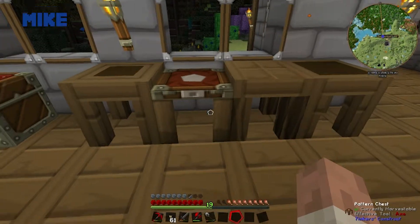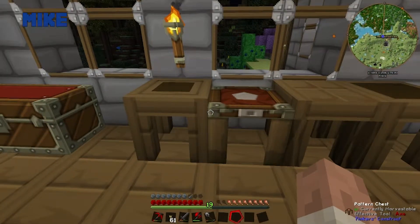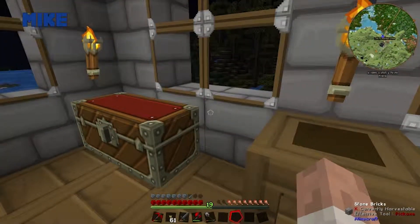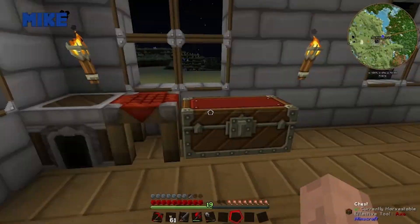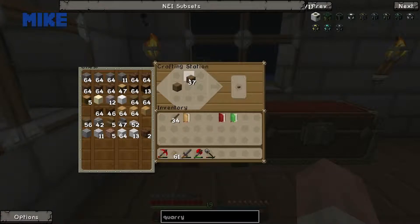What the heck is that pattern chest? It looks really weird — it's the one that has like a chest top. That is really weird. I'm really mad that this quarry recipe isn't working.